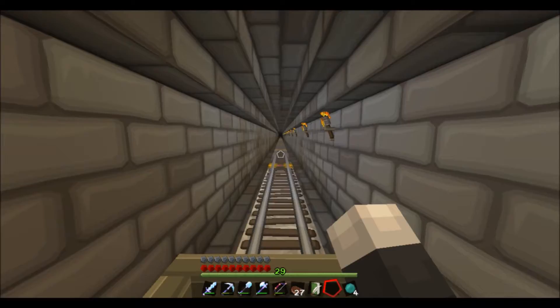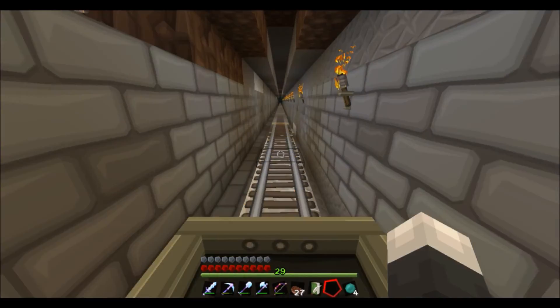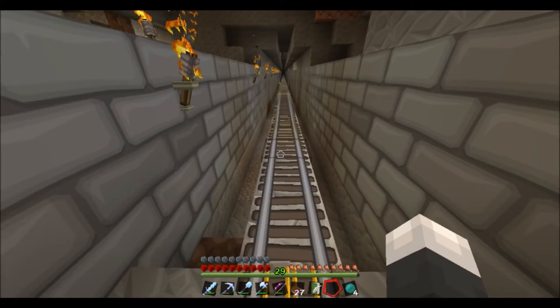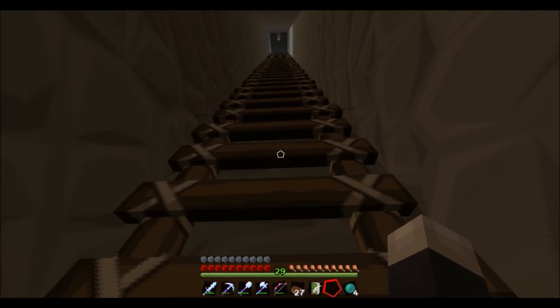Oops, forgot that there are still some missing tracks — why don't I fix that? Okay, that was fixed and we're there. So that is the minecart track. If you're wondering why the booster rails are so inconsistently placed — I just placed them whenever I was walking. It was too long to care about doing it every 20 blocks or whatever.